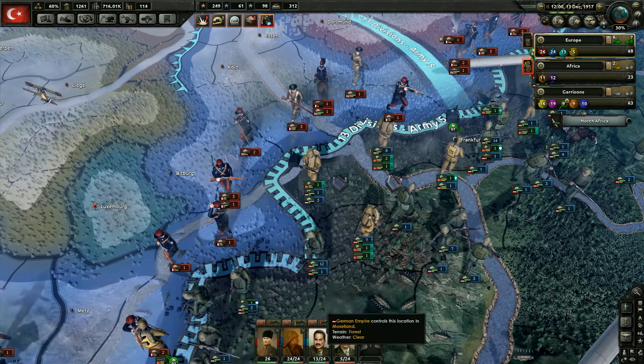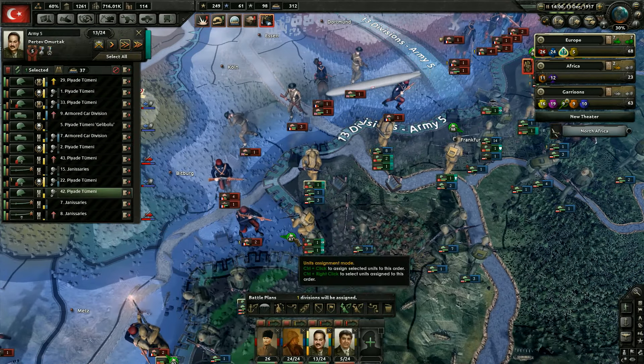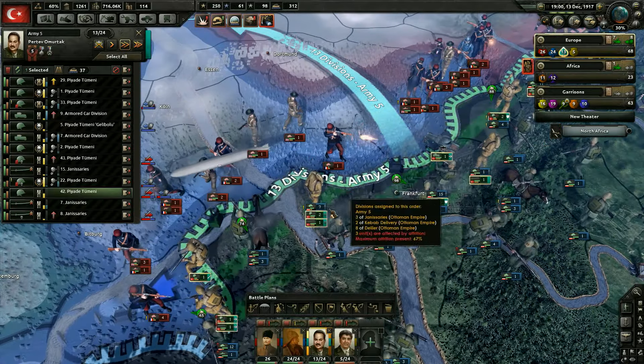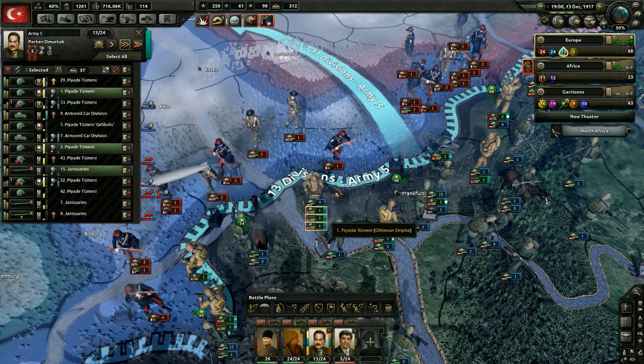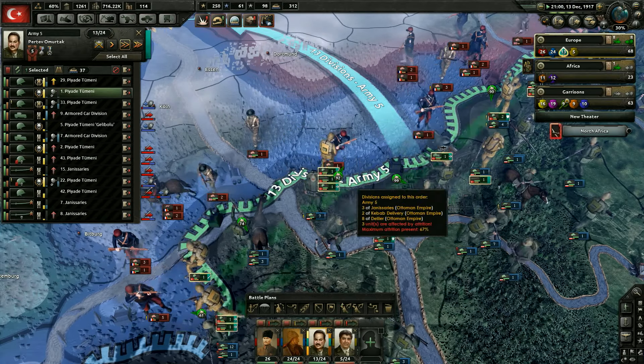Ha ha — well, you didn't tell us to attack, boss. Okay, let's attack here as well. Have these guys support. Let's move the front forward wherever possible. We're gonna attack — not quite with all these. We'll attack with two and then support with the other one. Should be able to win there fairly easily.